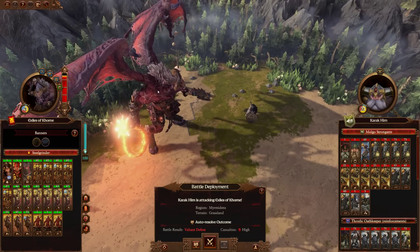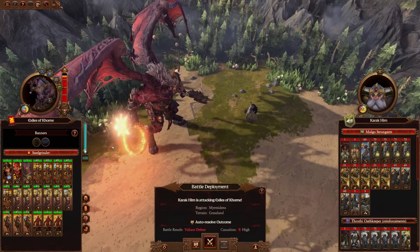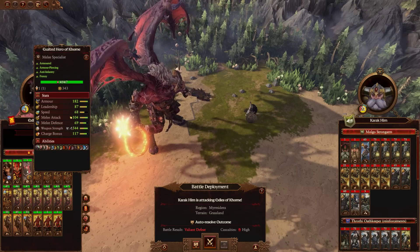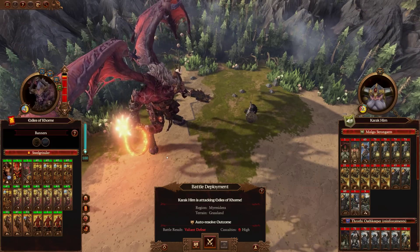Legend of Total War here, and today we've got a saving and disaster battle playing as the Exiles of Khorne, where we've actually got a really good army. It's got mostly Chosen of Khorne, there's some Soulgrinders of Khorne, Exalted Hero of Khorne, Blood Reaper, and an Exalted Bloodthirster.